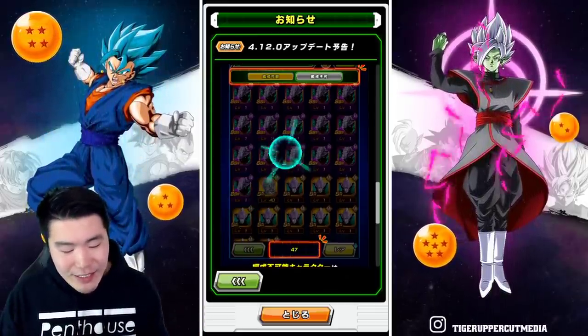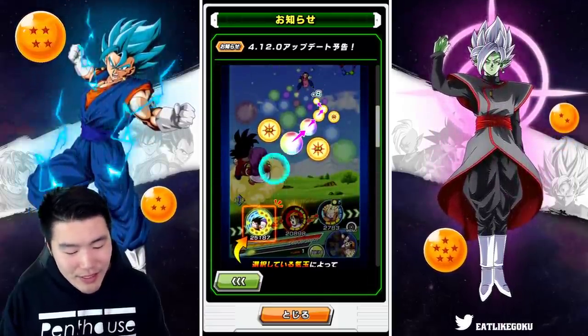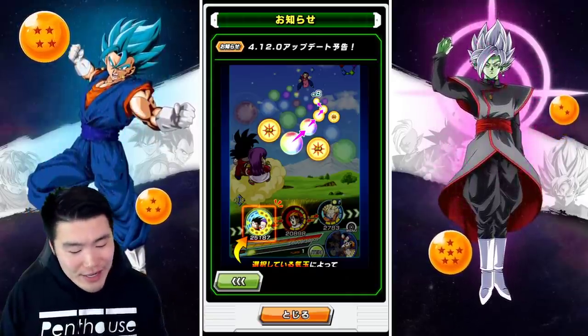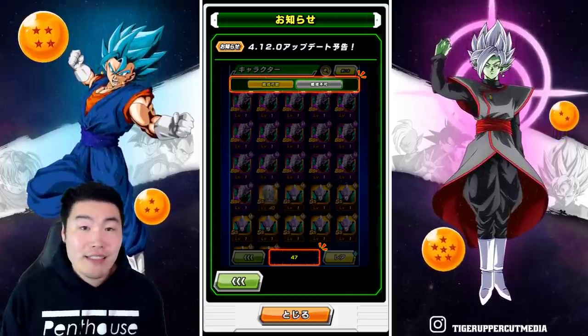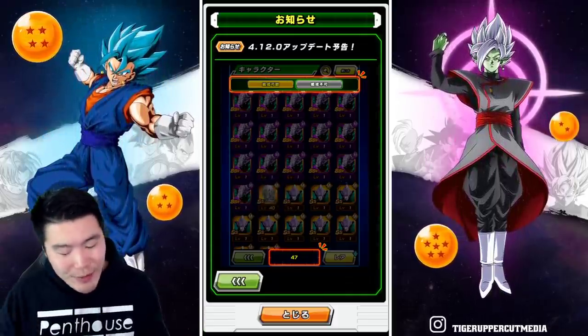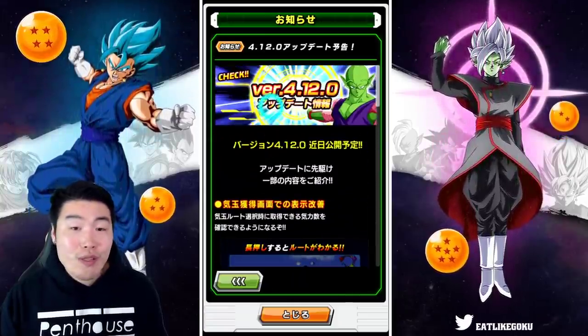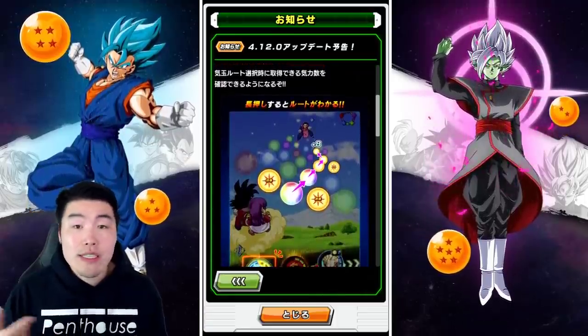I actually really like that change. I feel like this is actually a bigger change than the orb interface one, because yeah, before you had to do a little bit of math but it wasn't that hard. This box space change is going to have a bigger impact — at least to me. They're both good features though, they're both good changes.